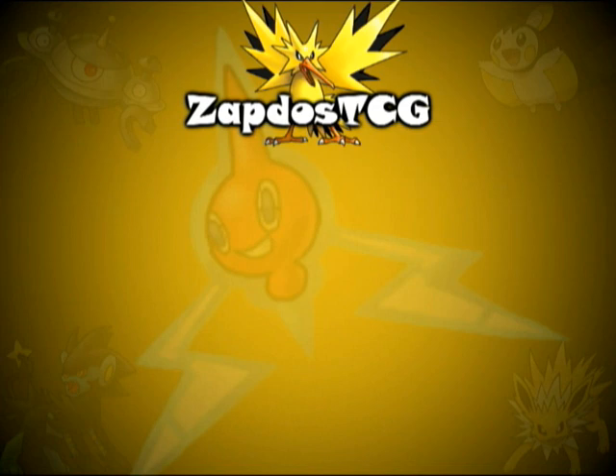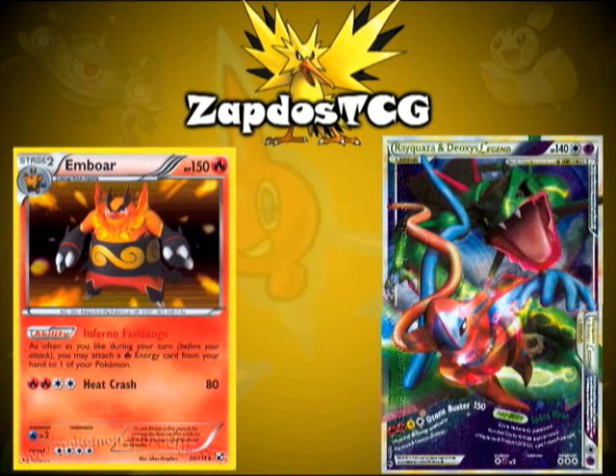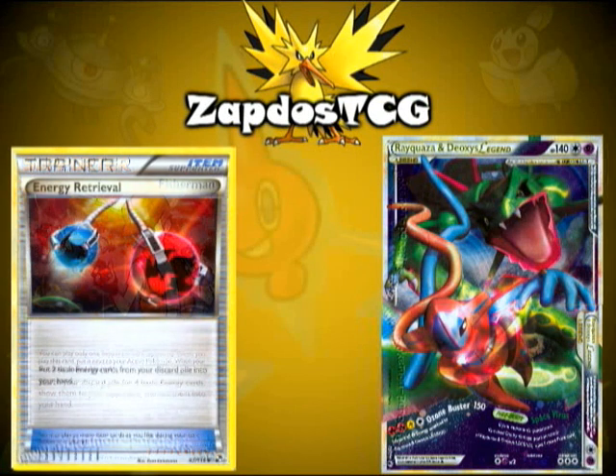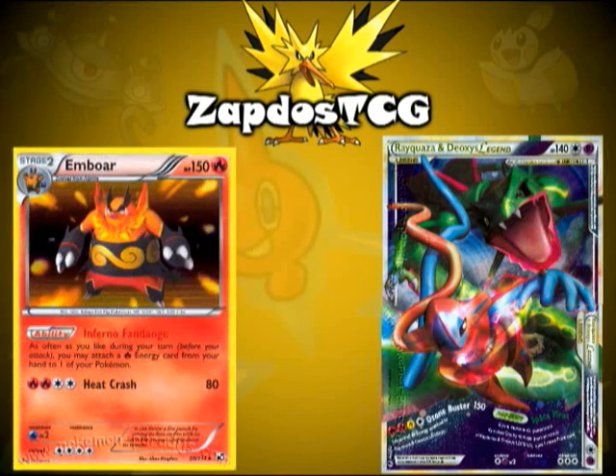Another great card that would fit perfectly in this deck is Emboar from Black and White. If you have this card out together with this legend, you'll be able to attack several times instead of just once. Because Emboar's Pokepower states you can attach as many Fire energies to your Pokemon as you like during your turn. And because Rayquaza and Deoxys Legend only discards Fire energies, it'll be easy to set them up again using cards like Fisherman or Energy Retrieval, which let you put energy cards from your discard pile back into your hand. So when Rayquaza and Deoxys Legend knocks out your opponent's active Pokemon, you get two prize cards, and then the next turn you use a Trainer card to get the energies back and set them up again in just one turn, which can leave your opponent in a very sticky situation.